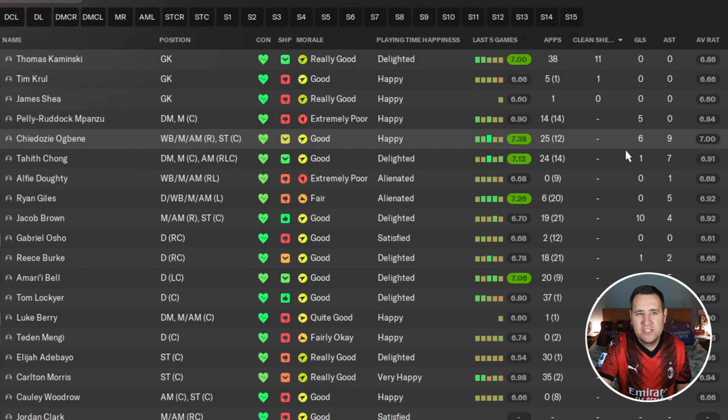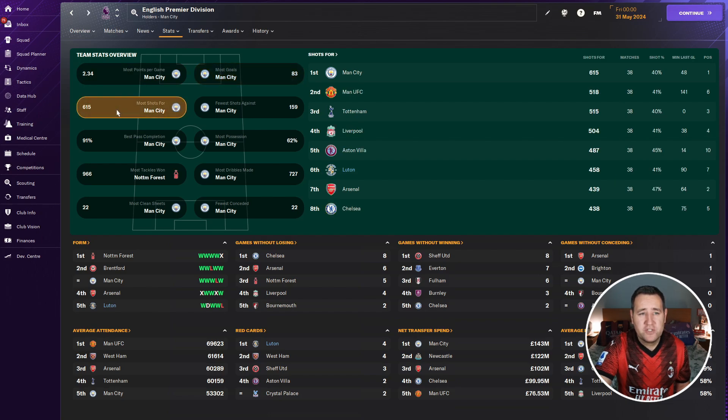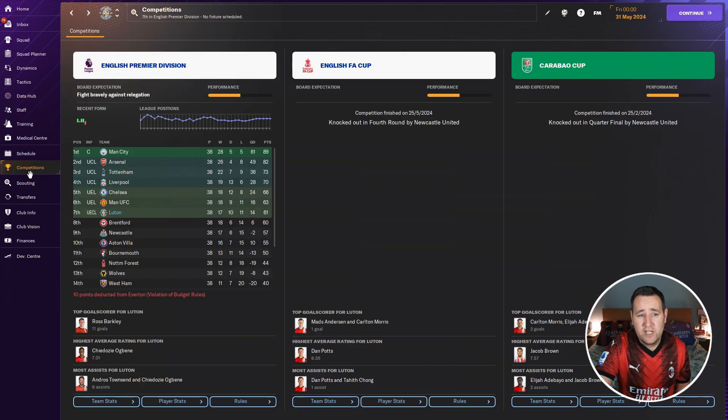Assist-wise, Ogbene with nine. The best performer is Nakamba with a 7.01. Clean sheets - they've got 12. On team stats, most points per game they're seventh with 1.61, most goals fifth place with 68, most shots sixth place with 458, most tackles eighth place with 867, and fewest conceded eighth place with 54. With Luton being on the list, that's really good. This tactic with Luton defensively has done really well - better than Brighton, whereas Brighton scored more goals but conceded more.